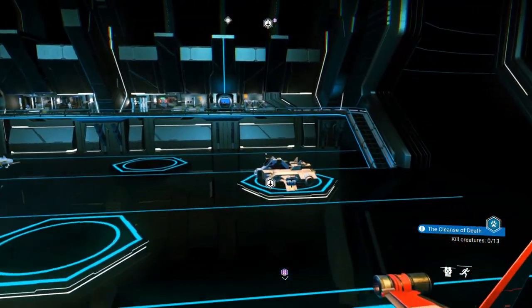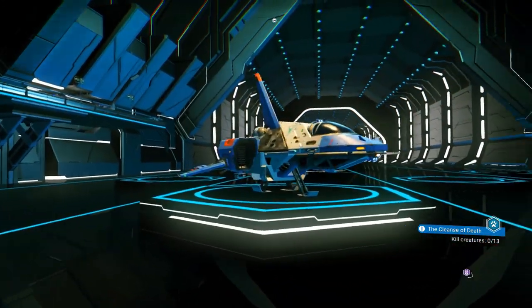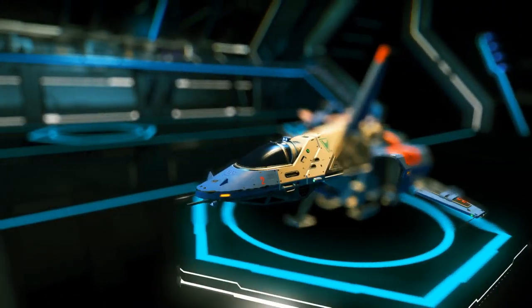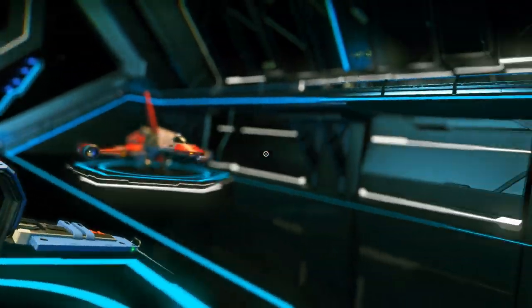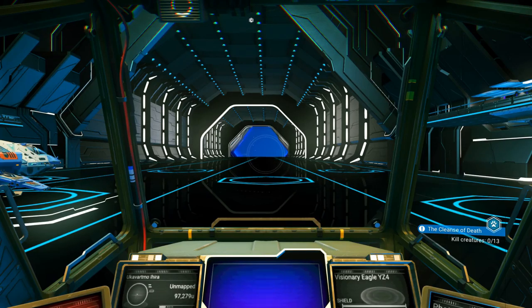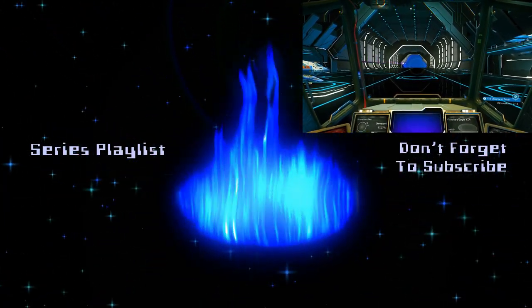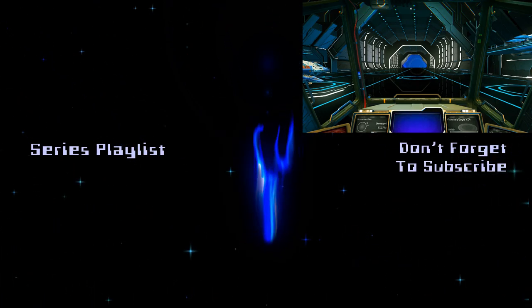Thank you so much for joining me here at No Man's Sky episode 51. Look at this ship — C-class, looks cool. I hope you've had a good time watching because as always I've had a good time playing. Be sure to come back next time — we're going to continue to explore this system, kill some creatures, get some nanites, get ourselves our toxic shield, maybe check out what this activated indium is all about. But until next time, take care!